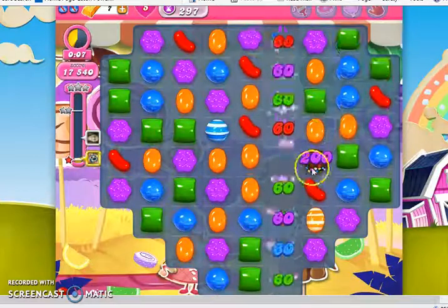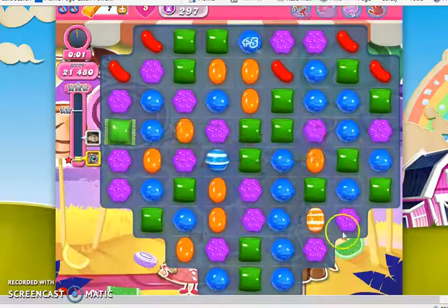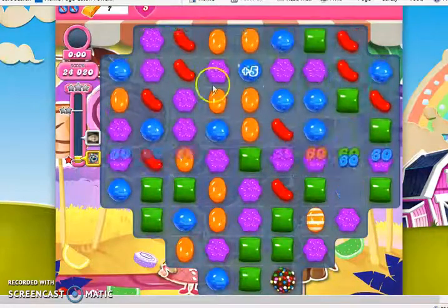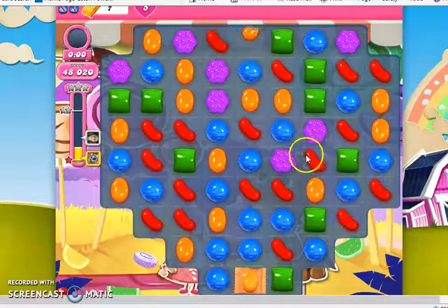Alright, here we go. Color Bomb — we can concentrate the colors down. And we can make another Color Bomb, but as you can see, time goes really quickly on this level. Easy to beat, but actually really tough to get more than one star on.